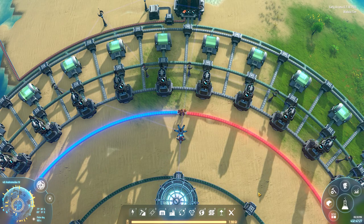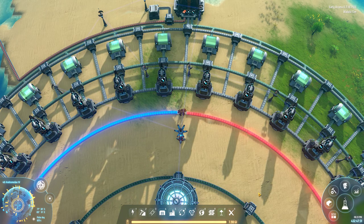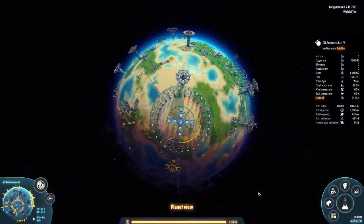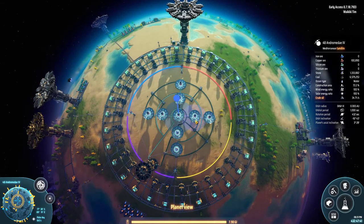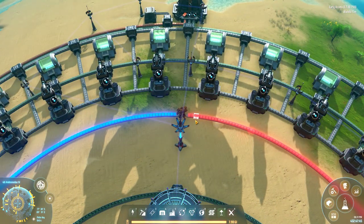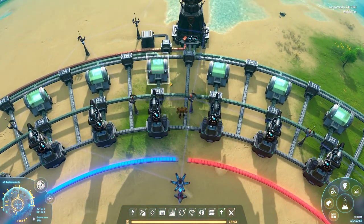Hi, this is Waikiki Tim and this is how I do fractionators. As you can see the fractionators are in a ring around the South Pole in this situation. I have 30 fractionators and for each fractionator I have a storage tank in front of it.